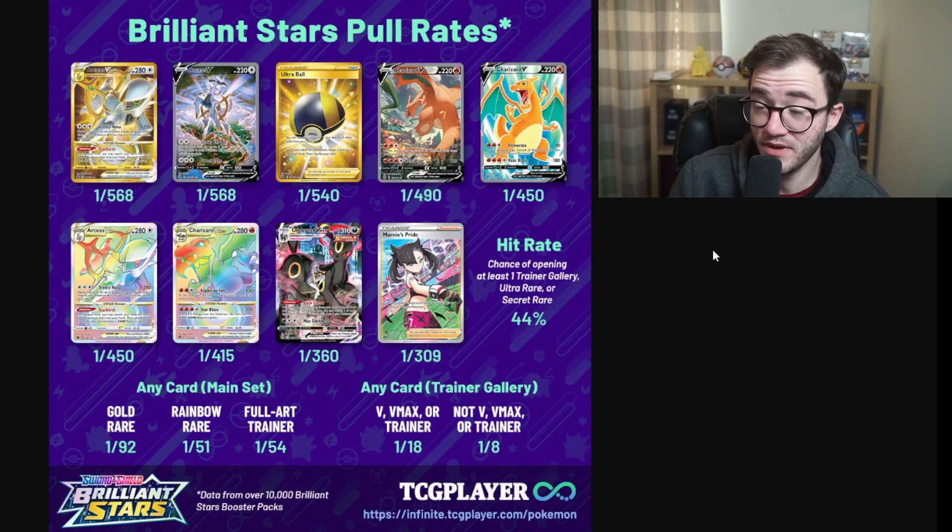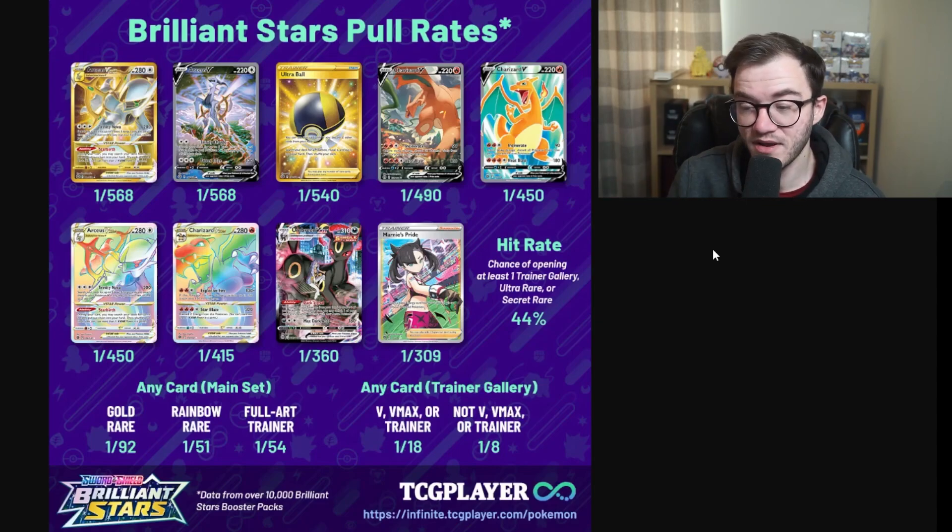Next, Brilliant Stars. In my opinion, Brilliant Stars has a really good pull rate — hit rate of 44, higher than both Lost Origin and Astral Radiance. The alt art Charizard is one in 490. There's nothing over a thousand here. A full art trainer is one in 54, a rainbow rare is one in 51, and a gold card is one in 92. This is better than Astral Radiance and Lost Origin, and probably one of the reasons people love opening Brilliant Stars.